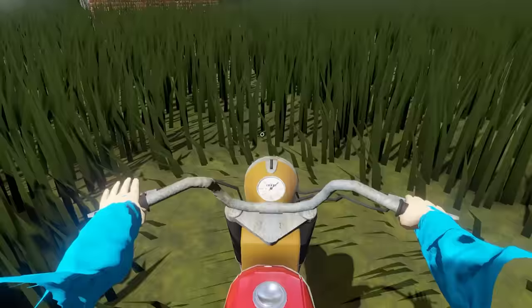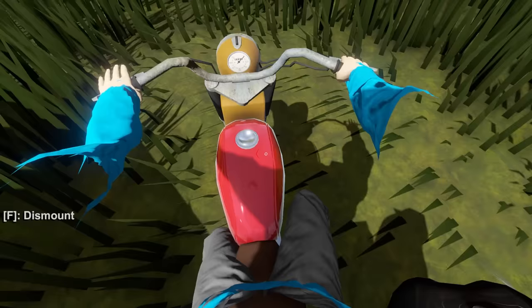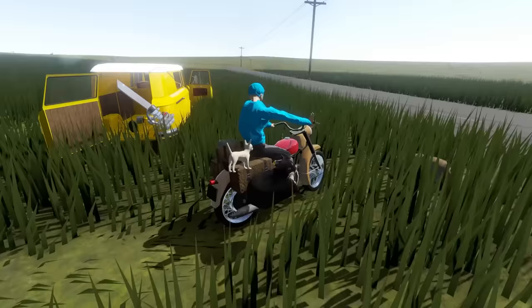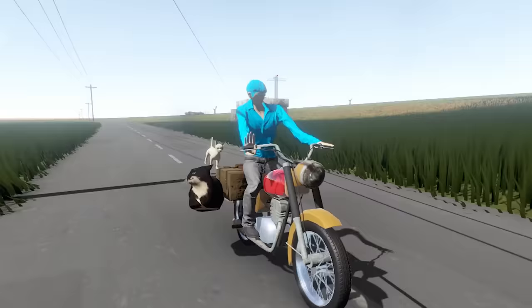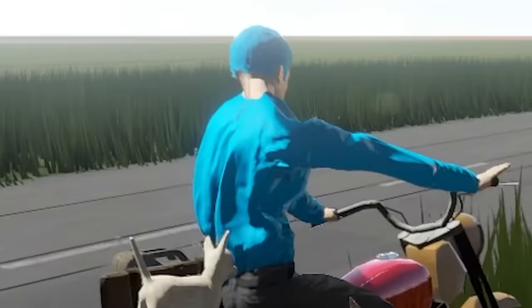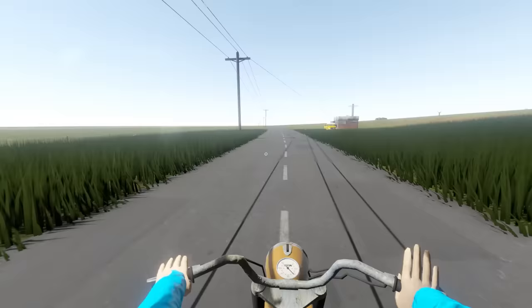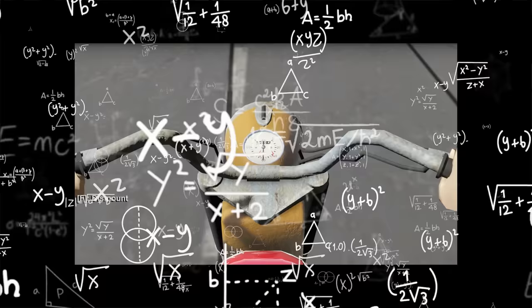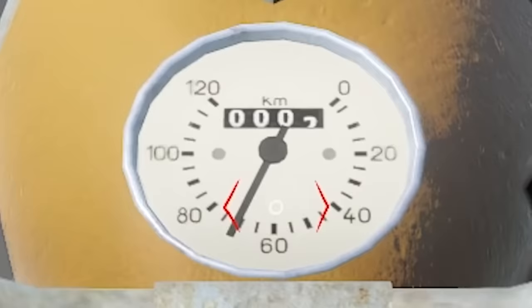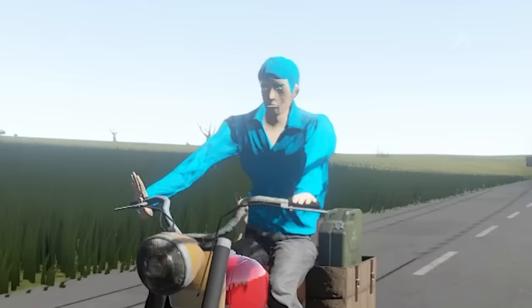Bike fell over - there we go. Crank it up - come on. There we go, we got our buddies and we're going on a motorcycle ride! I'm going to take a U-turn here very carefully because I don't want to fall over. We're going to head back home to hit that sweet ramp and see how high this thing can jump. We're going 80 kilometers per hour. This is what I call freedom - motorcycles, just driving down the apocalyptic desert road.